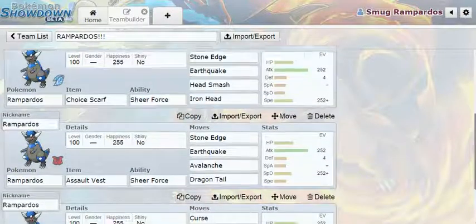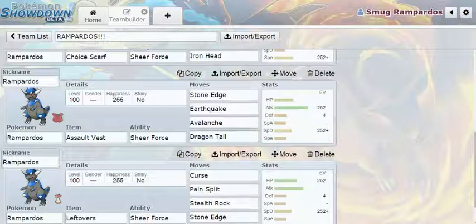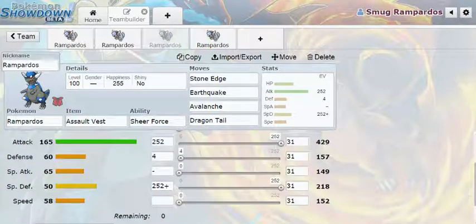One I just thought of is Assault Vest. It's not amazing, but give it Sheer Force and Dragon Tail so people can't set up on you. With 252 EVs in Attack and a Careful nature, you get 327 Special Defense — that's not that bad at all.